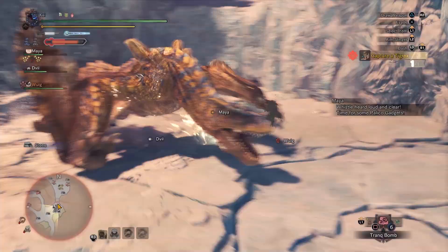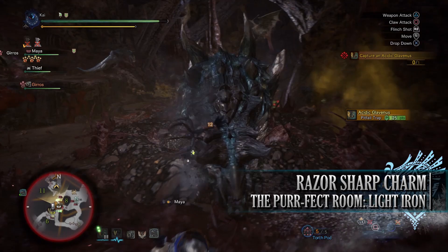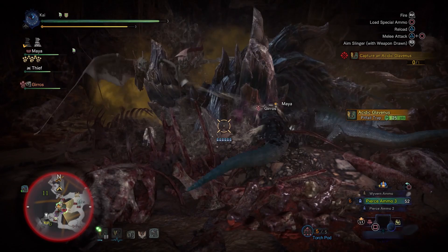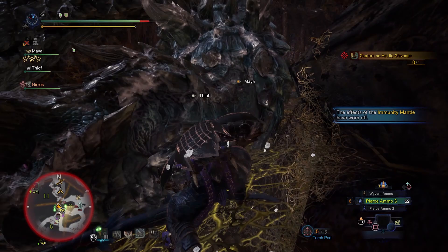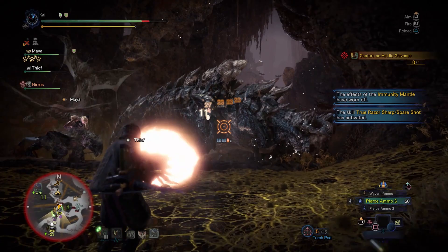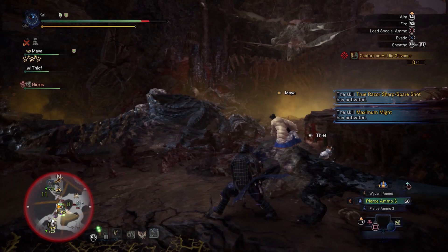The next optional quest that gives a charm is the Perfect Room: Light Iron. This is a 4-star Master Rank quest that requires hunters to be Master Rank 15 or higher. This quest requires you to capture an Acidic Glavenus in the Rotten Vale. It also becomes available once you've completed the previous optional quest, the Perfect Room: Stone. The biggest tip for taking this monster on would be to make use of the Ironside Charm skill, which prevents the defense down debuff that it can deal to hunters. Once you've captured Acidic Glavenus, you'll be rewarded with more room decorations as well as the Razor Sharp Charm.